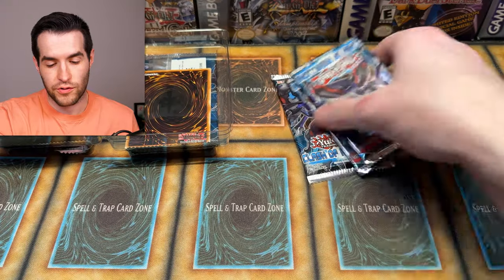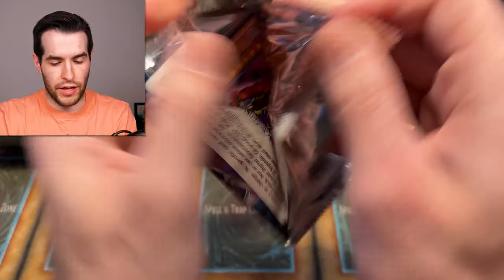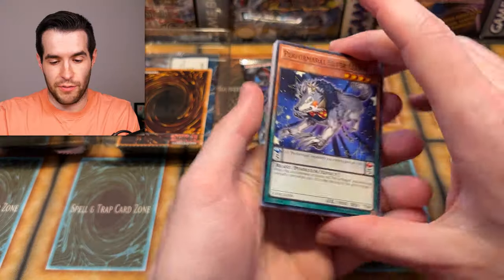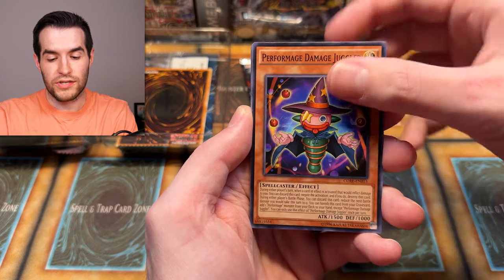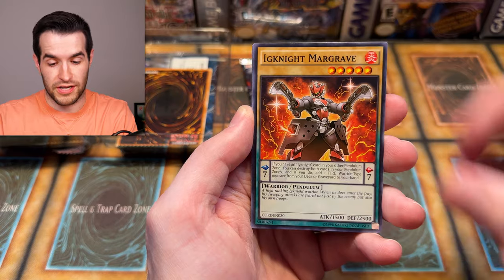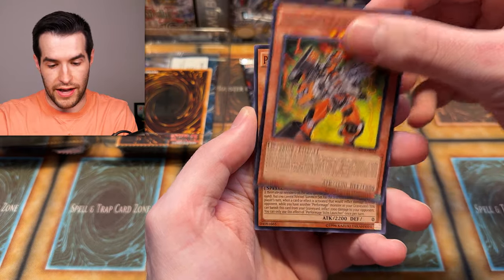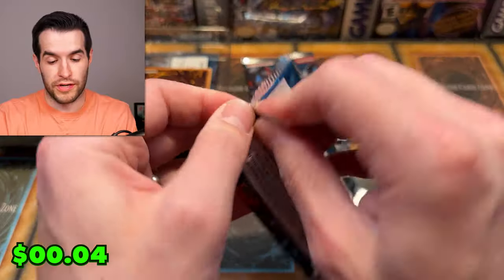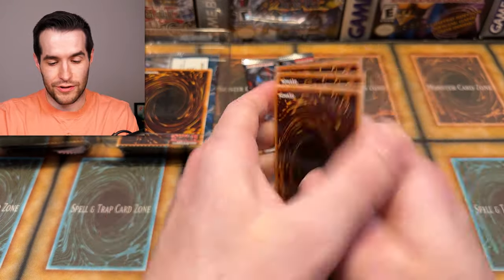We have three packs there, but we only need one pack to turn this whole thing around and make it insane. Clash of Rebellions, please bless us with something amazing — so far you have not. But you've had an amazing error opening before — Red Eyes Flare Metal plus a secret was probably one of the best packs we've ever had. Seeing Lanius, Ignite Lancer, and Stilts Launcher. Another ten packs in, we're on pace for six foils out of 30, which is not awesome. All supers — hopefully not six supers total.